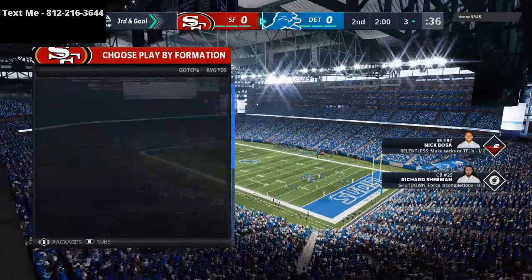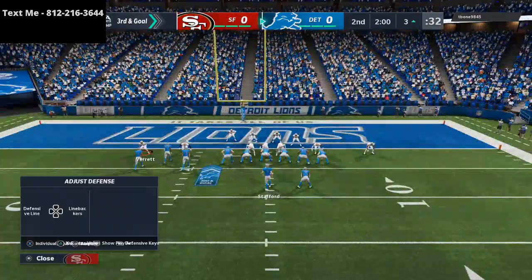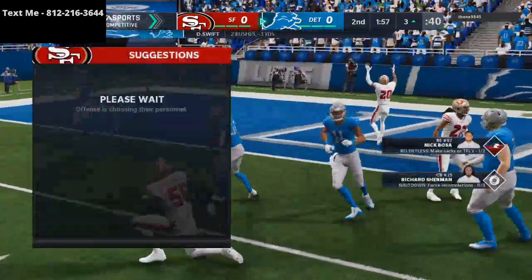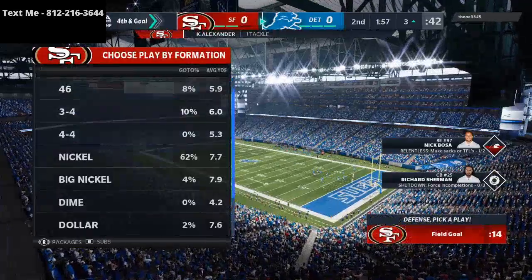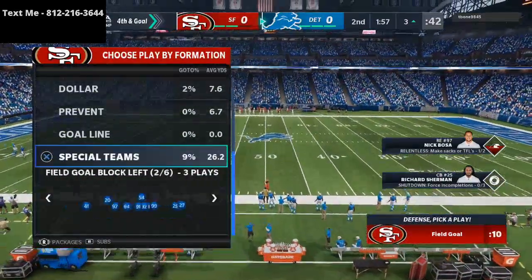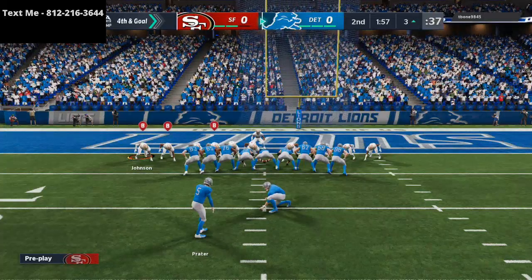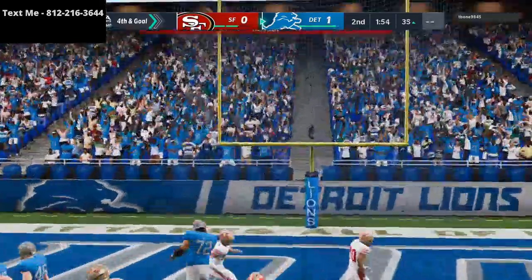One of my favorite defenses in the red zone, especially if they're not coming out in a heavy set, is the 3-4 bear. He's going to get an end, and we're able to get a nice shoot by Quan Alexander. We'll go ahead and take a timeout right there to force him to make a decision — if I'm in his shoes in a grinded-out game, I'd take my field goal. What we're going to do is come out field goal safe — go safe man — just to try to trick him a little bit in case he fakes it. And we're going to get the ball back on offense.